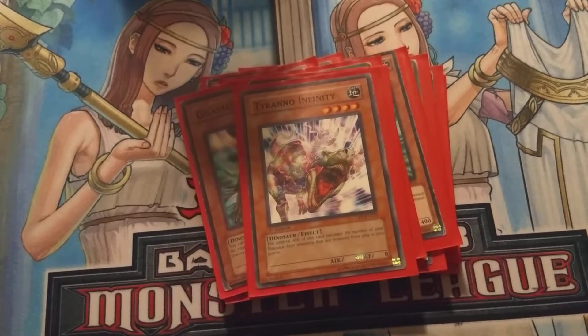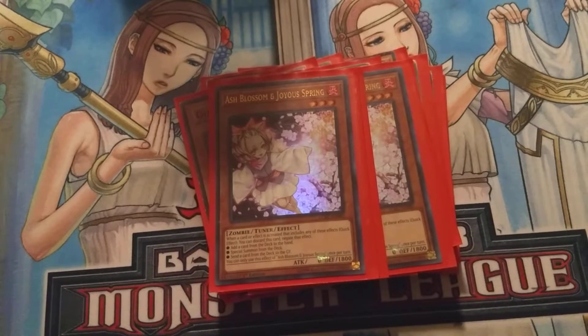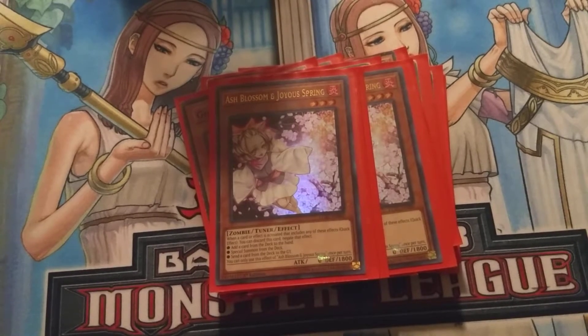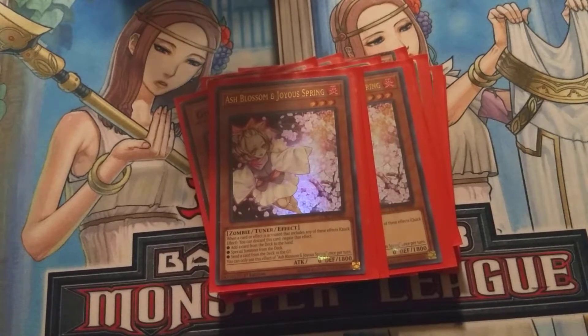For other monsters that we run, we run 3 Ash Blossom and Joyous Spring, just to say you're not drawing anything or sending anything from the deck to the grave. It's a very strong and powerful card in this game, so we run it at 3. It's also good because it's a zombie, not a dino, so I can use Double Evolutionary Pill on it if I really need to, to bring out Ultimate Conductor Tyranno directly from the deck.